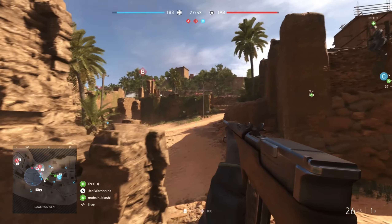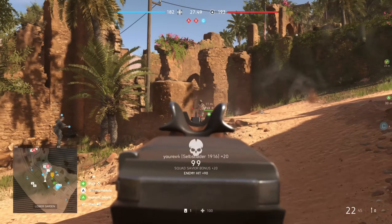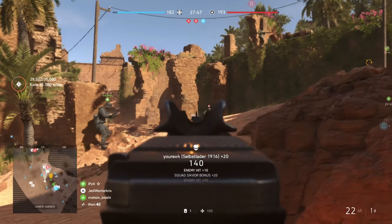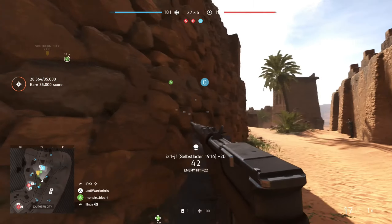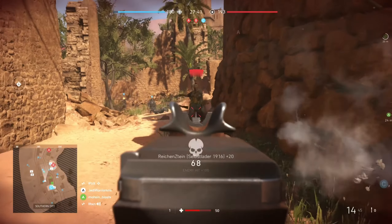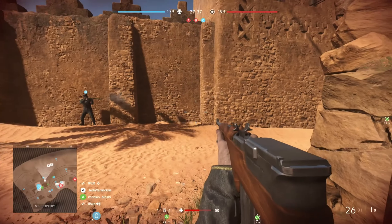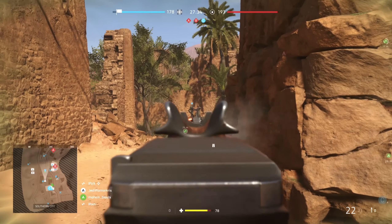Last of all at the bottom, we've got the bipod on the left, giving you a lot of assistance when in use to stabilise the heavy kick, and barrel bedding on the right, lowering spread right down when you're not moving. Either of these are workable choices, both there to give the gun more precision when stationary. Though because you have to rely on surfaces to use the bipod, I tend to prefer using barrel bedding most of the time.